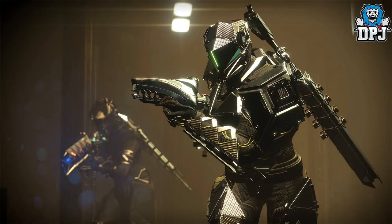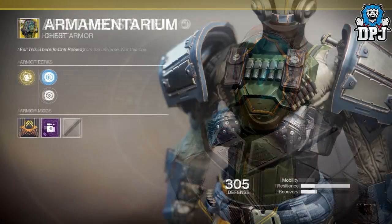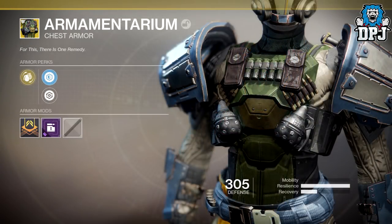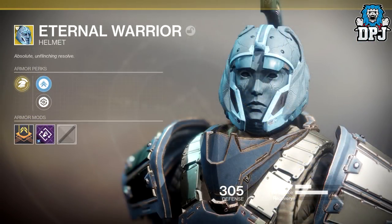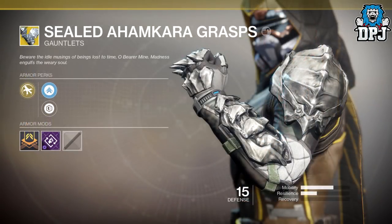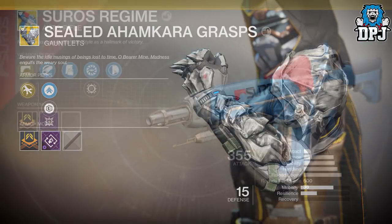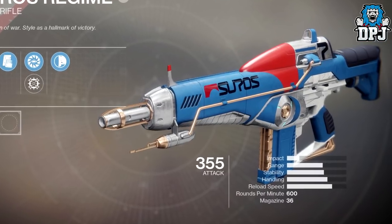Okay, so there are a few old exotics returning. We have the Apotheosis Veil for the Warlock, the Armamentarium Chestpiece for the Titan, the Claws of Ahamkara for the Warlock, the Eternal Warrior for the Titan, the Frostees for the Hunter, the Sealed Ahamkara Grasps for the Hunter, and the Suros Regime — which I love this new look, it looks absolutely great. This is one of the returning exotics I cannot wait to get my hands on in Destiny 2.